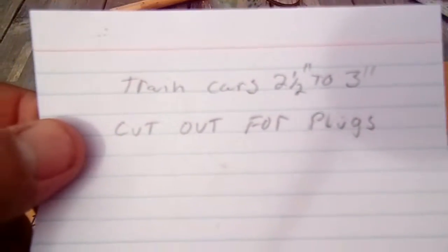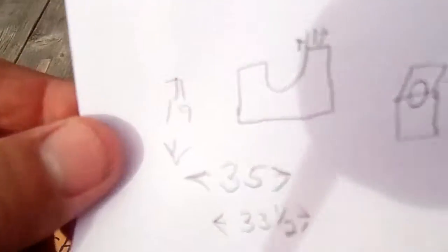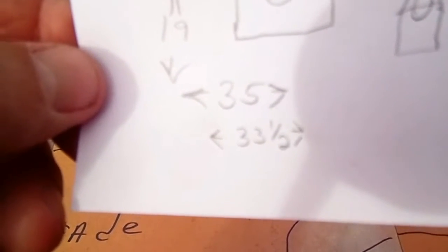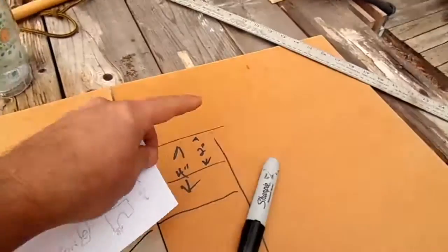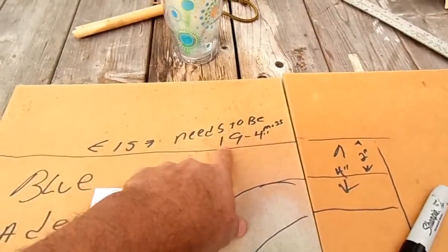Train cars are two and a half to three inches tall. I've got plugs in the back that supply to the TV, so I measured that in. This is just a rough estimate of everything: it's 35 inches wide, 33 and a half at the top where the TV shelf sits, which would be up here, and it's going to be 19 inches deep. That's where that falls in right there, so we'll go from there.